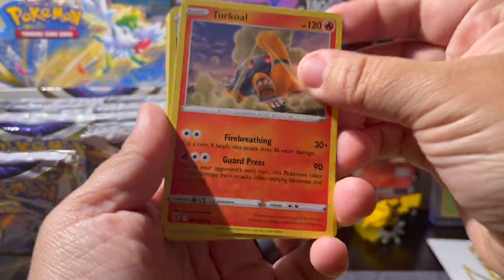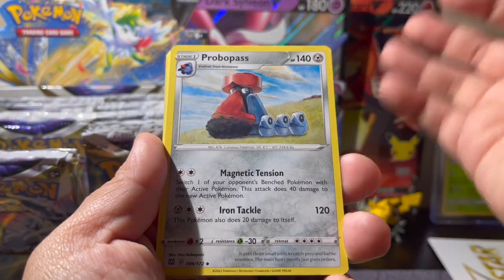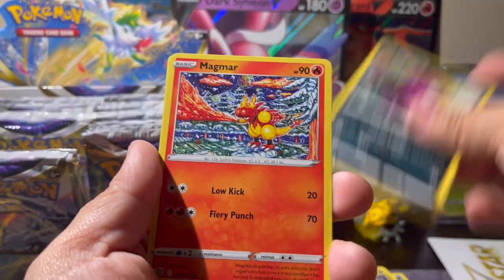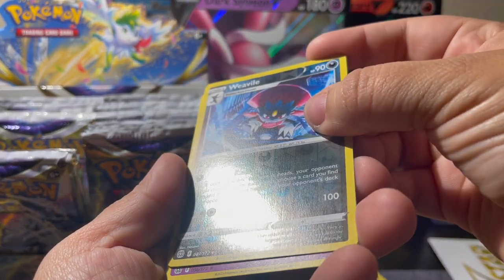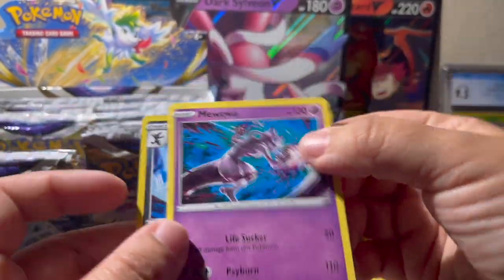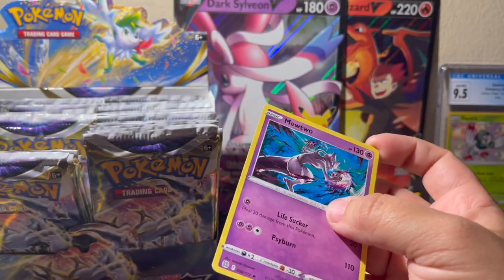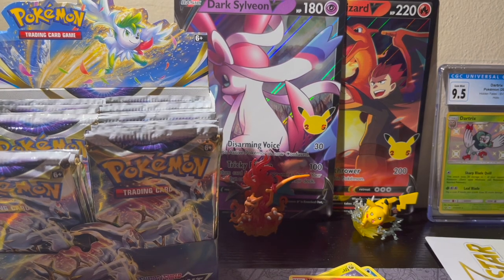Lightning, Torkoal, Double Turbo Energy, Probopass, Inkay, Spiritomb, Axew, Impidimp, Magmar, Weavile as the reverse, and a Mewtwo non-hollow rare. I'm really sad they didn't make this card a hollow in this set because it's such a pretty card — it would look so good as a hollow.